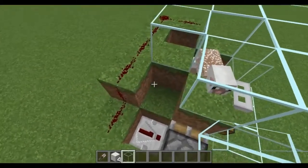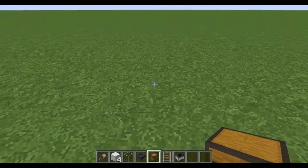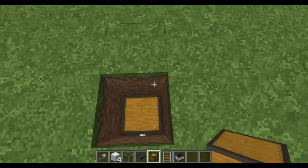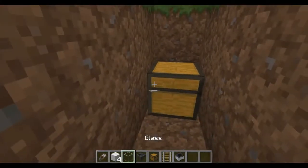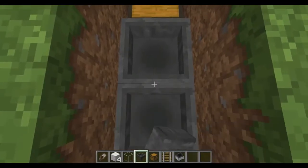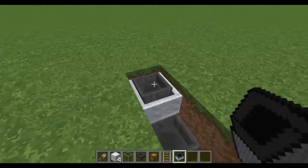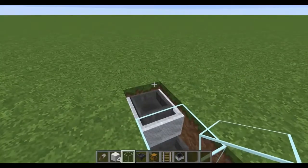The first thing we're going to start off with is the collection area. If you want to build this at ground level, just punch out two blocks going downward, place a chest down, then punch out the blocks behind it. There are two rows here. Place a hopper going into that chest, another hopper going into this hopper, then a rail down on this hopper, and put a minecart with a hopper right there. Then place a piece of glass or any other block to make sure the minecart with the hopper doesn't move.